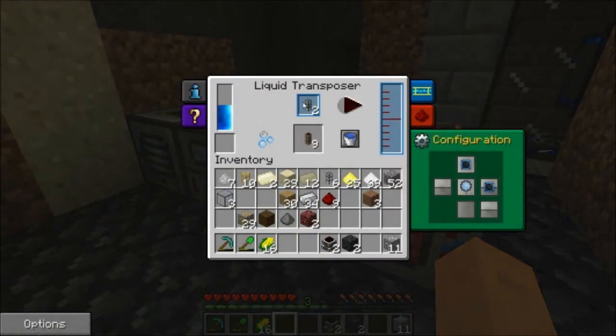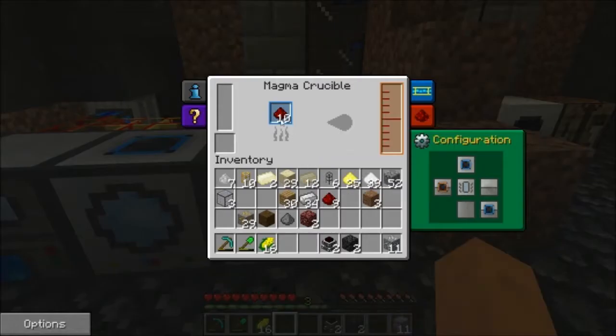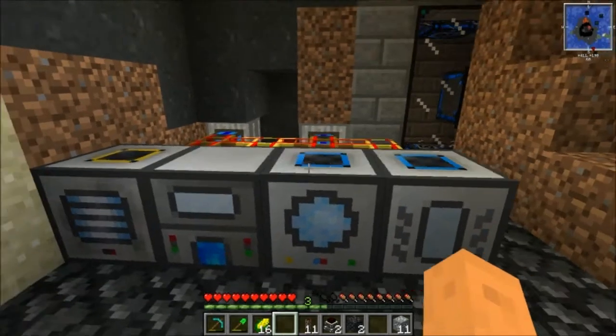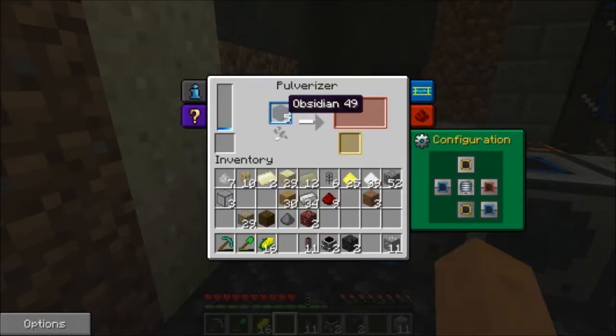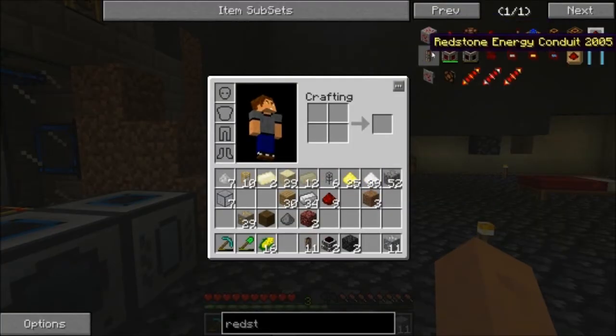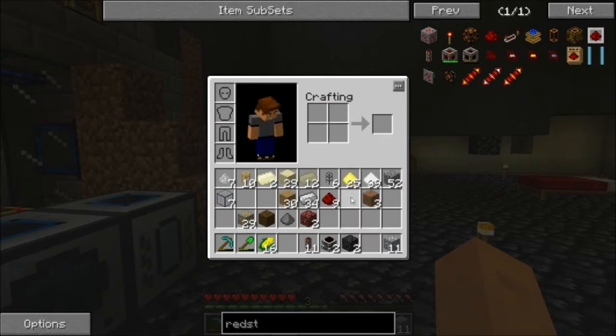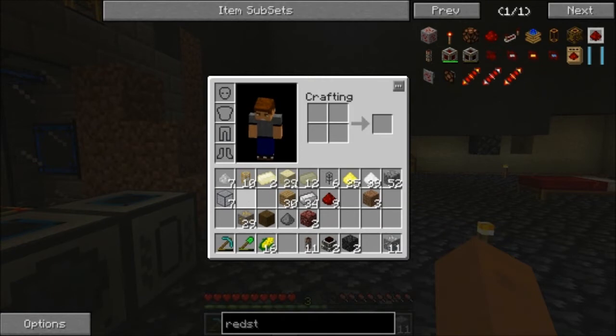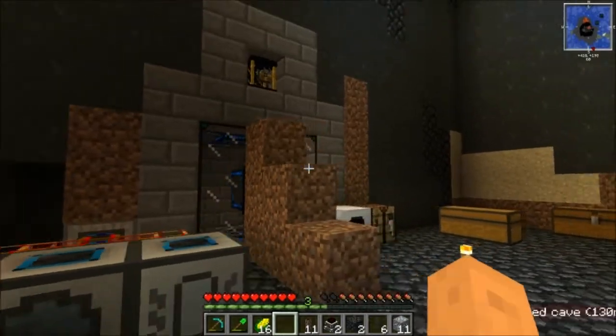Alright guys, I have gotten the liquid transposer all working. We're filling up our energy conduits as we speak. I also have some obsidian pulverizing over here making some hardened glass — probably just for energy conduits we'll need them. And now I think what we can do is I have my magmatic engine and a redstone energy conduit. All we need to do now is bring some liquid ducts along and we're going to go to the nether.